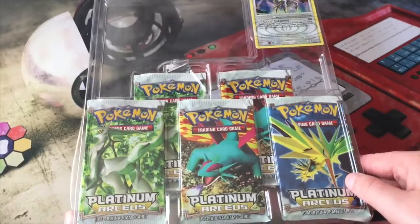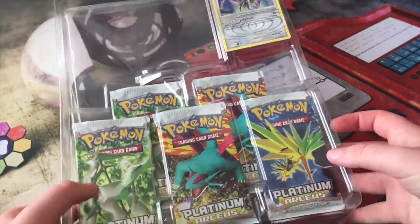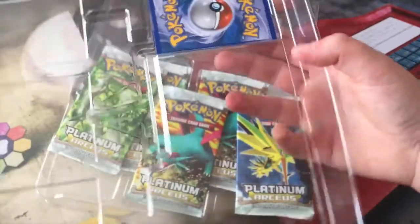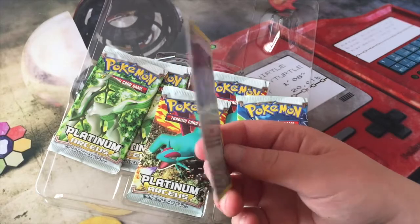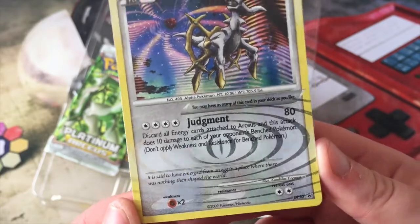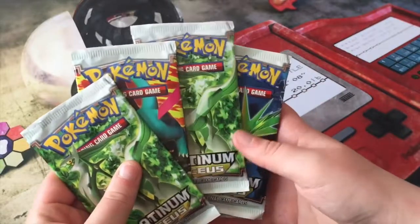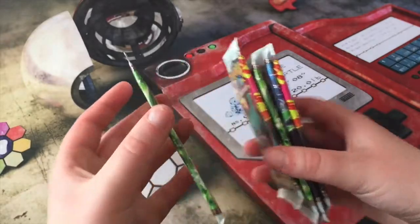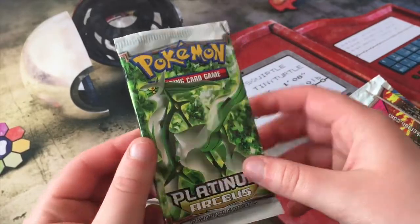Here we go guys, the main part of this video. The card I'm hoping most for is the Gengar Level X — that'll be amazing. We'll pop this promo card out, hopefully not ruining it. I managed to get it out but it is pretty warped. It's a Judgment for four energies — really awesome little card. So we have our five packs, they're basically all the same packs. These packs feel really different, much smoother than the packs we have now.